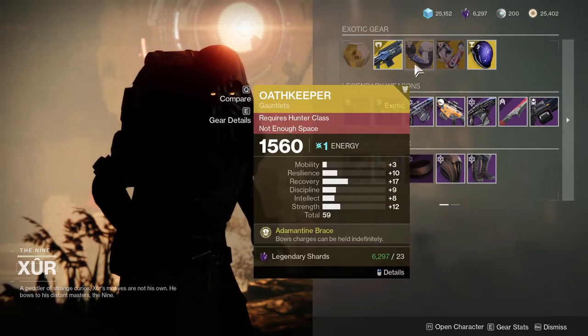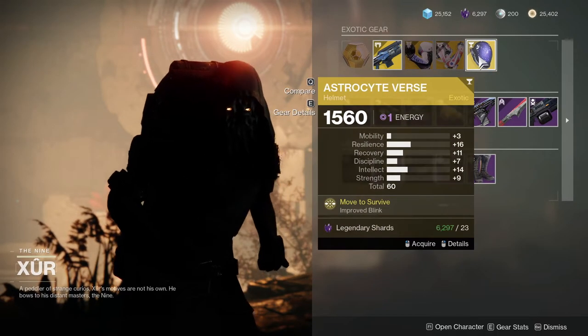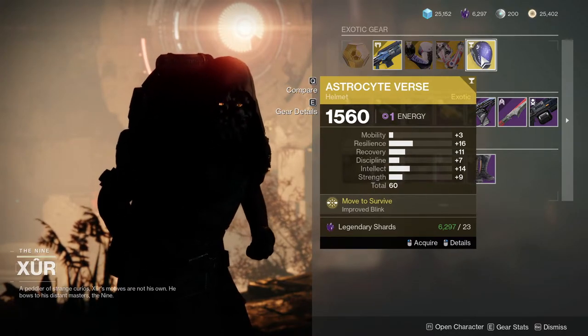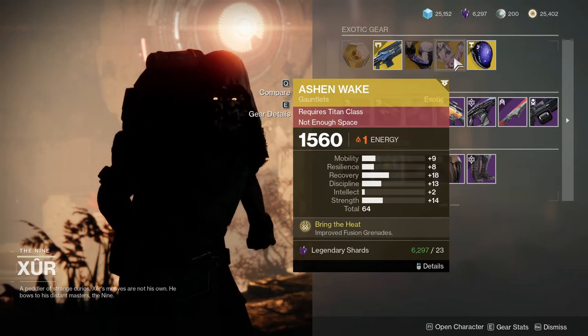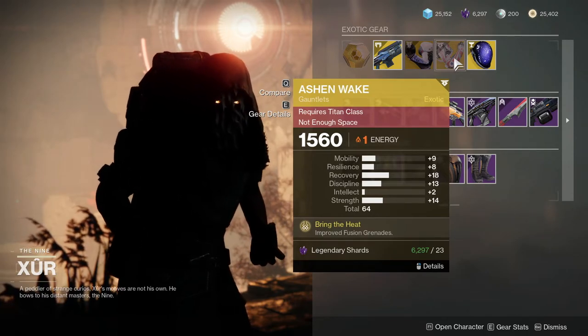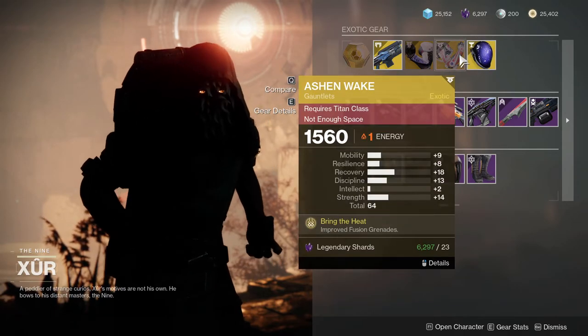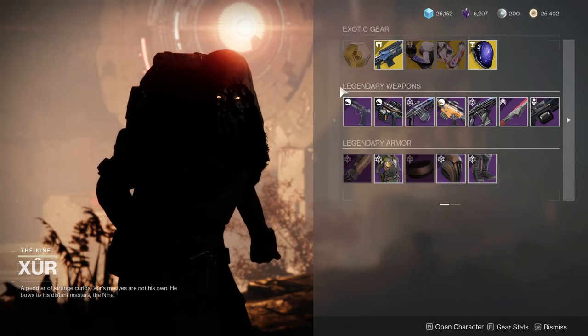As for armor pieces, we're looking at Oath Keeper for the Hunters, Ashen Wake for the Titans, and Astrocyte Verse for the Warlocks — this roll is pretty good. Titans, if you don't have Ashen Wake or any of these exotics, just get them. You might never know when you need it. Ashen Wake specifically, because with the new Solar 3.0, it's actually pretty crazy.